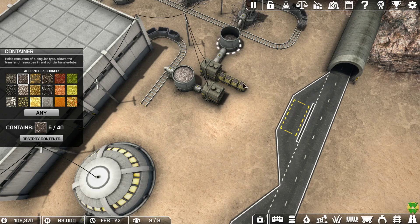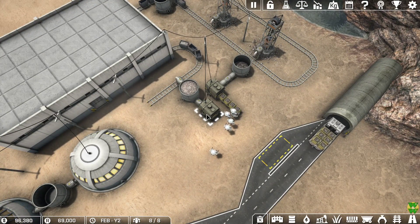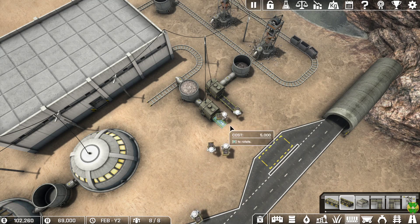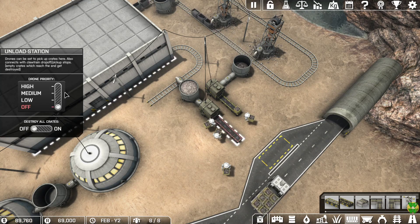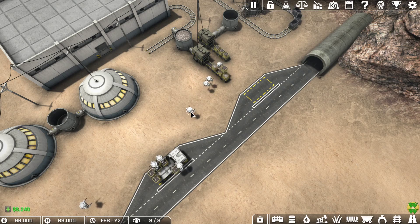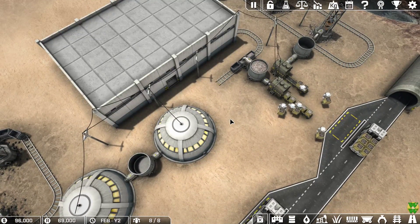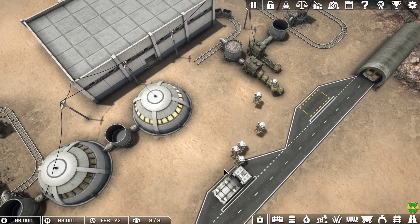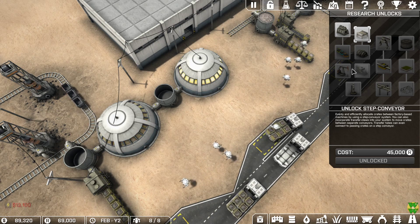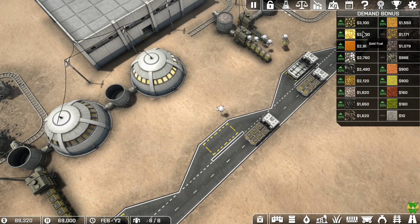We're almost done with the iron ore backlog — five left plus whatever's on the belt. Once those are loaded up I can switch to offering refined iron. There are really only two outputs for products: sell it for money to build more stuff, or use it for research to unlock these additional machines, so you can continue refining to make higher and higher grade products.